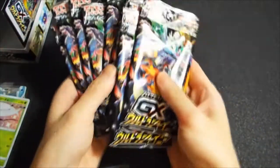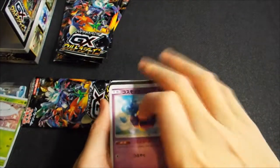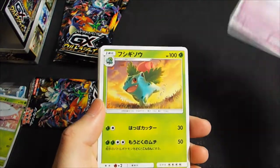Once again, there are four holo cards per pack — that includes our GX card. And there's also potential for two to three non-GX shiny cards in the set, and one SSR of course. Cosmog.